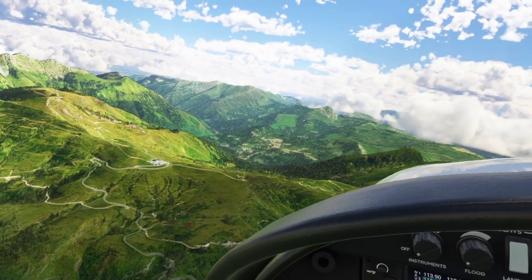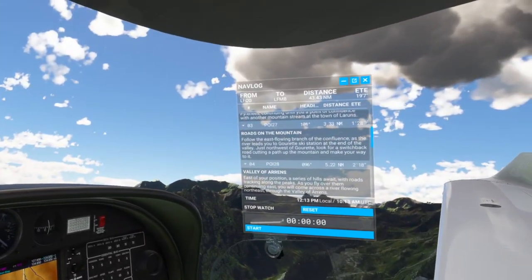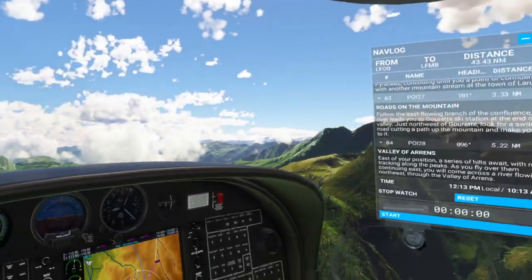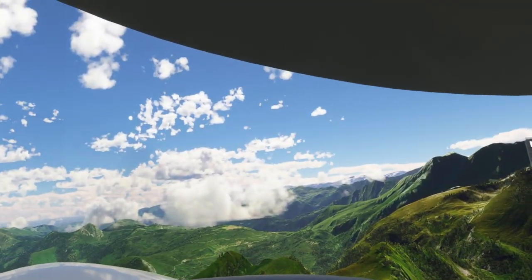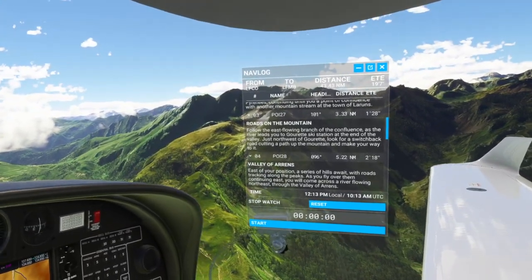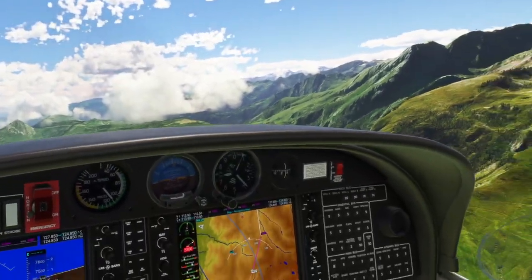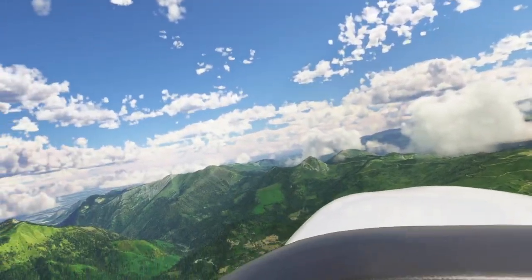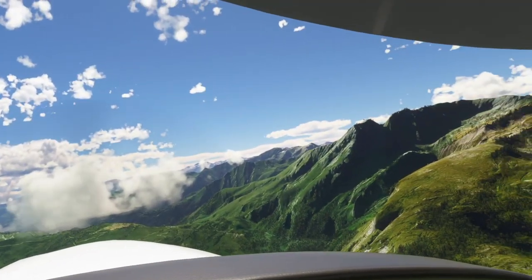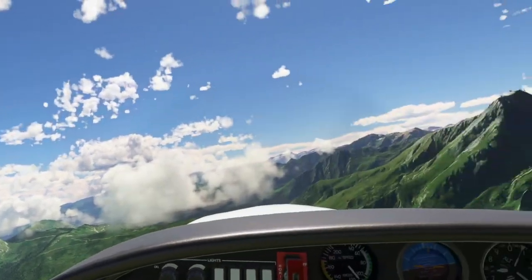This must be our road with a bunch of switchbacks, and I'm going to guess that right there is the ski lodge. We're going to track northeast now along some hills with roads on them. East of your position a series of hills awaits with roads tracking along the peaks. As you fly over continuing east you'll come across the river flowing northeast — follow the valley of errands. Here's the valley of errands. From what I remember there was another cool little town. Nope, this is mostly farms — the town is going to be up on the other side.